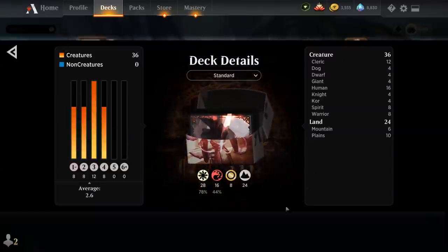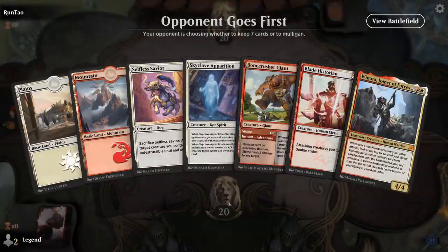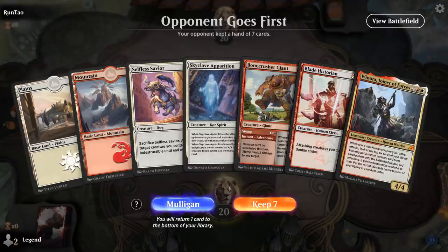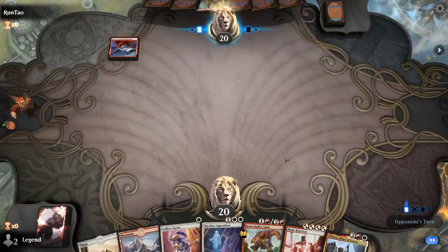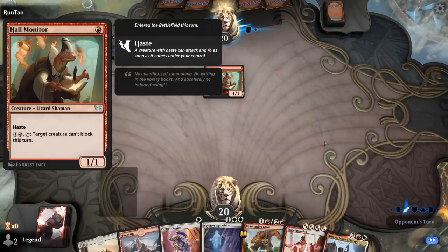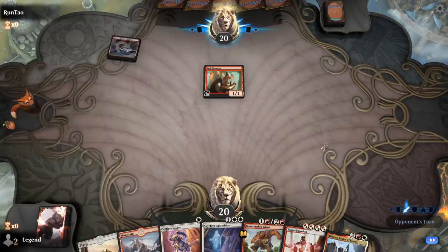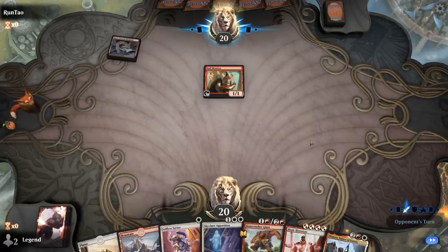So that's our deck — let's jump into some games and see how it does. We're on the draw with a pretty land-light hand, but being on the draw I think makes it keepable. We're facing Mono-Red aggro, which is typically one of the tougher matchups for the Winota deck. But we do have some interaction with Bonecrusher, so we'll see how things work out.